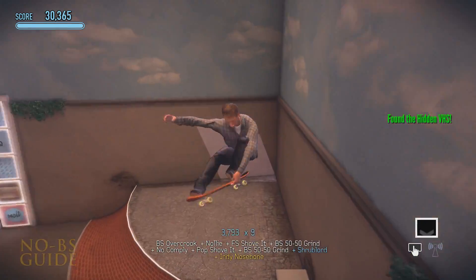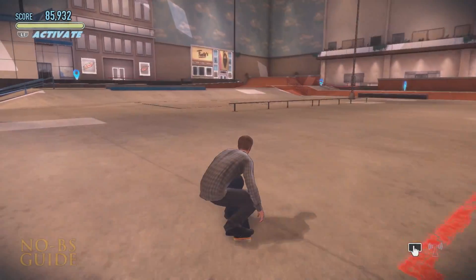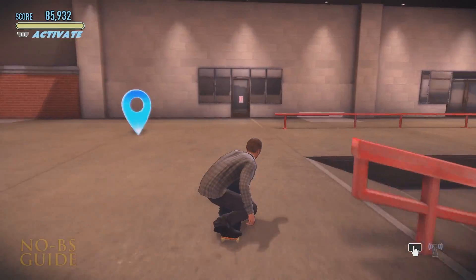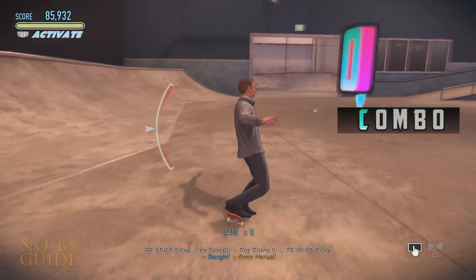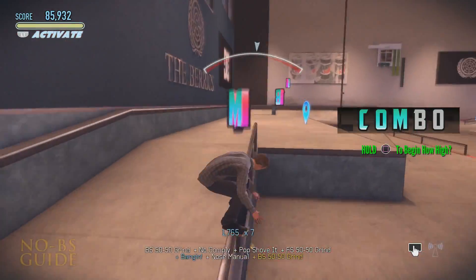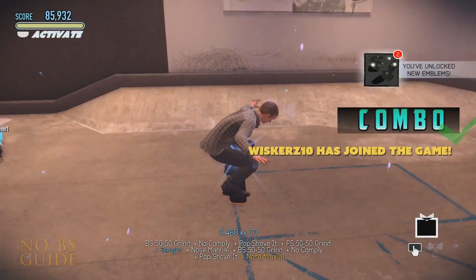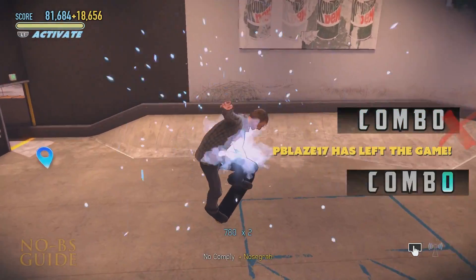Everything is incredibly easy, right? Well, the hardest part is stringing together a combo and collecting all the letters of the word. The best way to do this is by bridging each letter with a manual, which is up-down or down-up. I start with a grind, ollie, manual, ollie, grind, ollie, manual, then ollie for the last letter. It may take a few tries, but remember to keep that arrow in the middle or the combo will break.